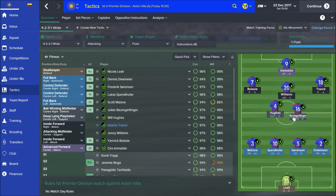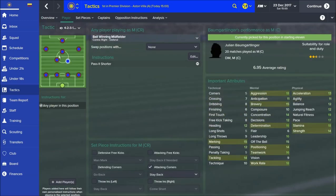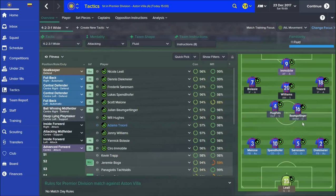Moving up into midfield, you've got your ball-winning midfielder on defend. In terms of player instructions, he simply passes it shorter - that's it. As soon as he wins the ball, pass it off to either the deep-lying playmaker or the attacking midfielder, or out to the sides - just keep it short and tight. You don't need somebody with massively high passing stats; you need somebody aggressive who can tackle, with good stamina and work rate. They're the workhorse of the side.